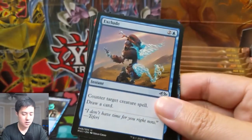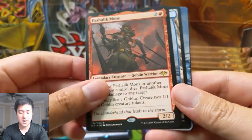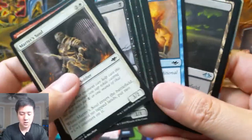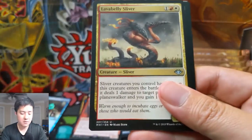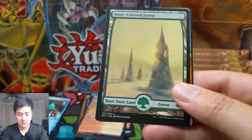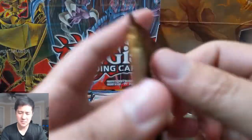Tempered Sliver, Exclude, Talisman of Conviction, and then Pashlik Commands — not too good there. After we're done with this half box, I'll fire up the TCG Player app and see how close we are to getting our money's worth. Ruination Rider, Lava Belly Sliver — and then oh, here we go, that's the second horizon land: Sunbaked Canyon, red-white. I'm not sure how good that one is.